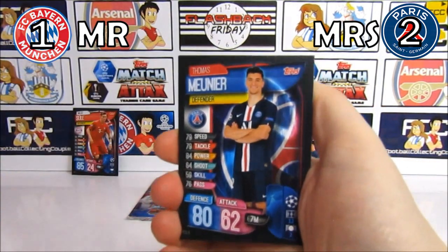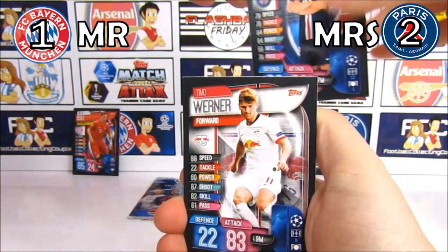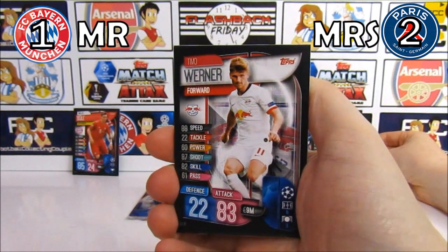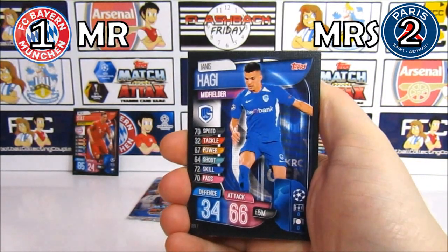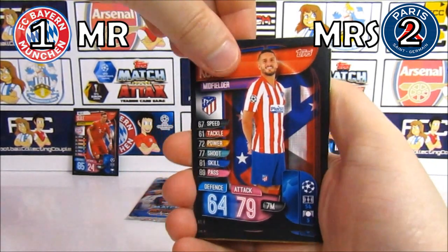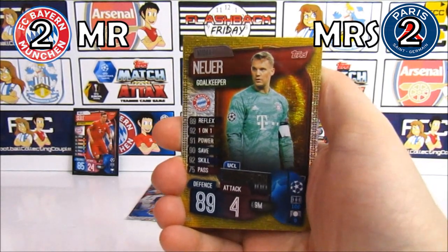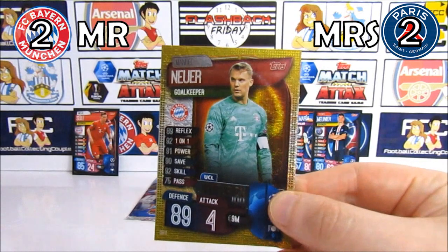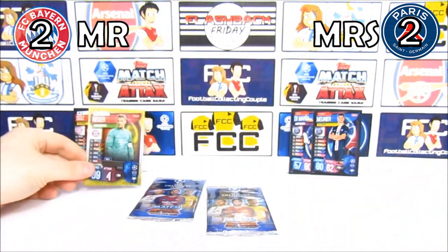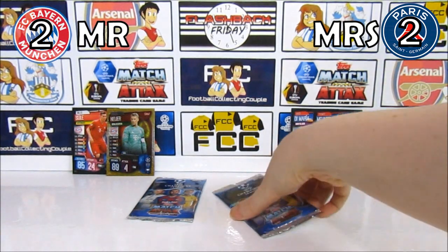Pack eight gives us a Mbappe — a PSG card! 2-1 to Laura now. Another team Ewan was in the semis. Then we have Hagi, Koke, Rudiger, and a Bayern Munich insert — that's an equaliser! 2-2. That is the first Bayern insert across all of these battles, which is absolutely crazy.